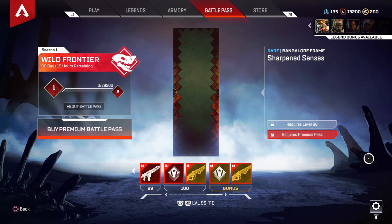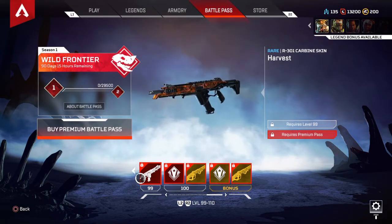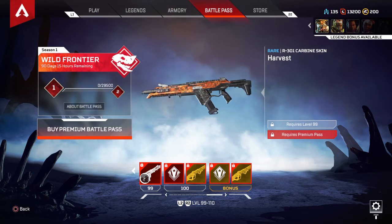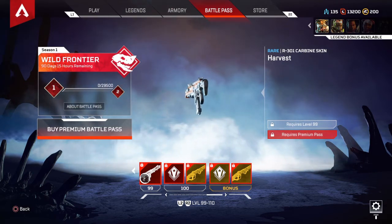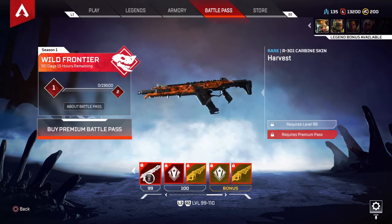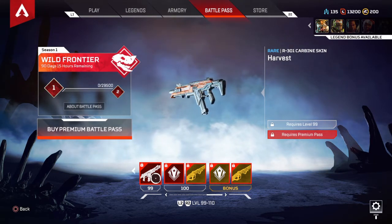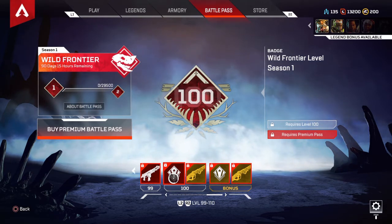Sharpened Senses Bangalore frame at tier 98 — I'm gonna get that for my Bangalore. Two more tiers to go. R-301 skin — I already have the legendary skin for this, it's rare but it looks badass. I'll show you guys my R-301 legendary — it's red with gold chains wrapped around it.